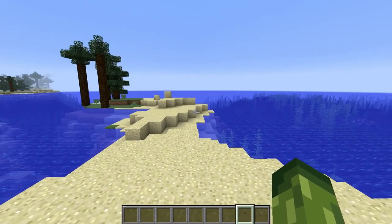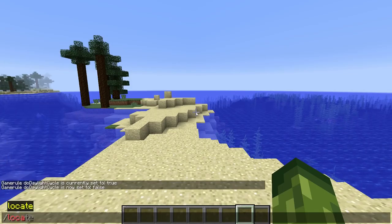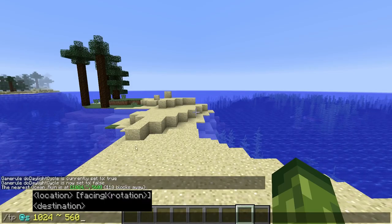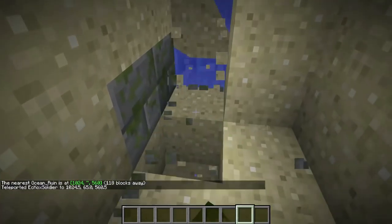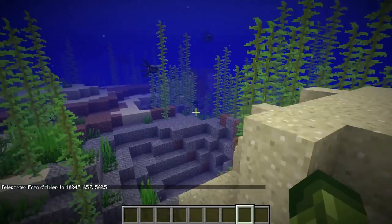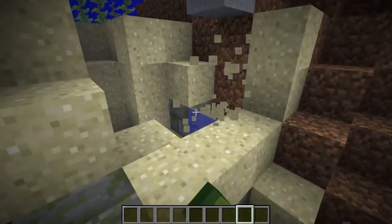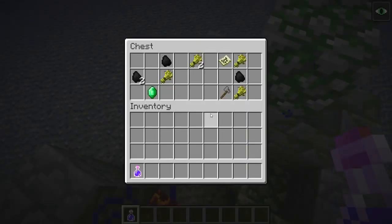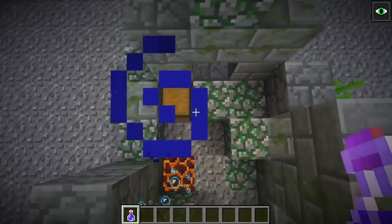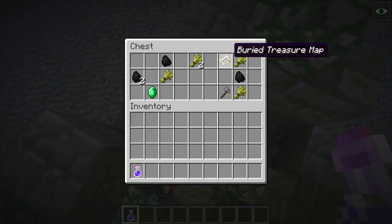Because I did a livestream instead of a video yesterday, I want to recap what was added in snapshot 18w10a — you can check that livestream on my channel. They added buried treasure. Using the locate command to find an underwater ocean ruin, we can locate a buried treasure map. These treasure maps can be found in chests that naturally spawn within ocean ruins.